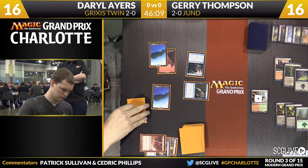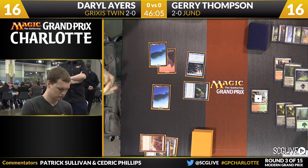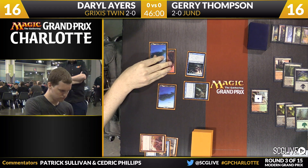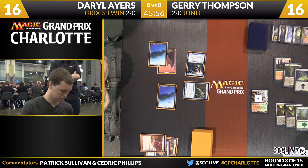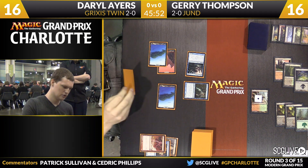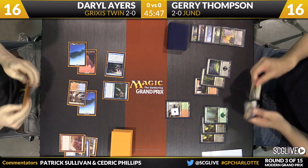Typically I like Jund's matchup against Twin game one, because Twin is all in on assembling the combo. Yes, you play with some Tasigurs and you can try to win in some secondary modes, but you are really just trying to get Splinter Twin on something. And Jund, with all of this removal — especially Abrupt Decay — makes that really problematic. Here he's going to play his Tasigur. It'll enter the battlefield tapped, pass the turn back over to Thompson.